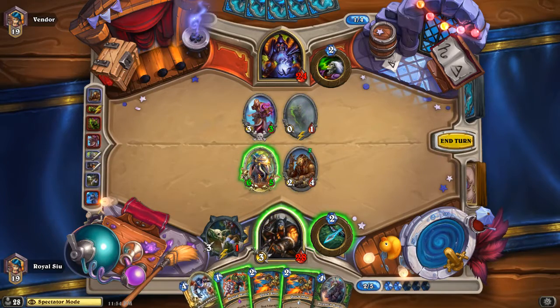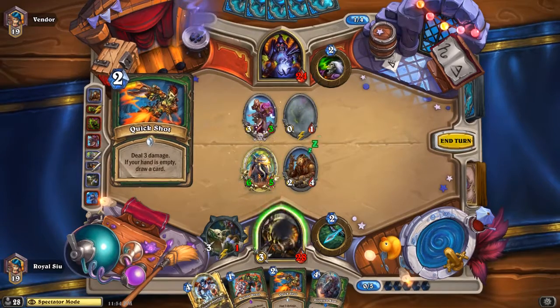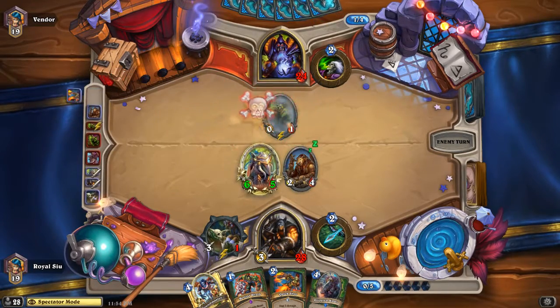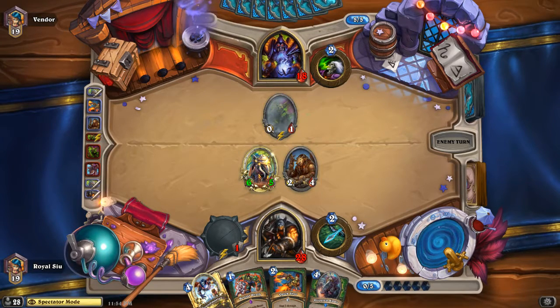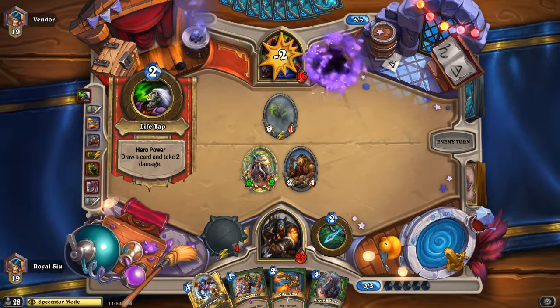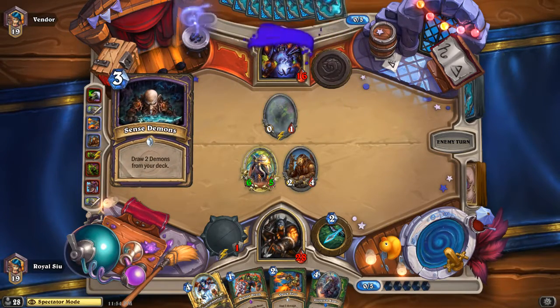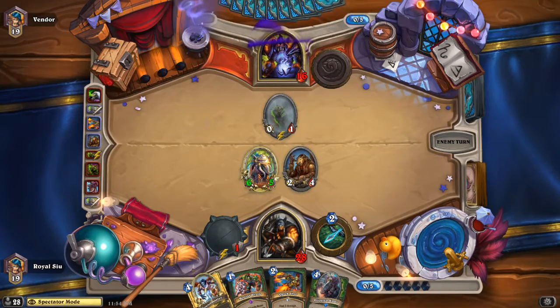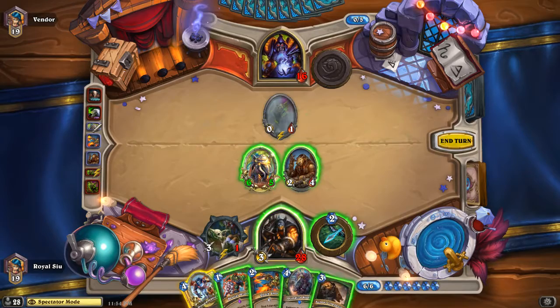It's not really a deck you see all that often, but this is going extremely fast here for Royal. He's going to be able to buff that Houndmaster whenever he plays it, but easy Quick Shot on that Librarian — control the board extremely well and keep going face. He's going to have 18 damage left to go, and as a hunter you can do that pretty quickly, especially when you're against a warlock that doesn't seem to have any real plan. That Coldlight really confuses me, and now the life tapping as well is just confusing. This is just a random deck, I feel like — it's rank 19 so it can't always be those big decks that you see all the time.